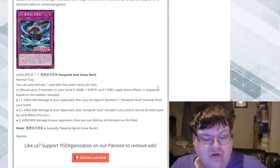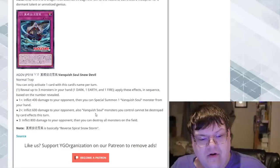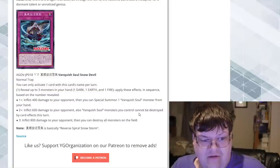Then we have a trap card: Vanquish Soul Snow Devil. You can only activate one card with this name per turn. Reveal up to three monsters from your hand — one DARK, one EARTH, one FIRE — and apply effects in sequence based on the number revealed. Revealing one or more lets you ping your opponent for 400 and special summon a Vanquish Soul from your hand. Revealing two or more inflicts 600 damage and Vanquish Soul monsters you control cannot be destroyed by card effects this turn. Revealing all three inflicts 800 damage and lets you destroy all monsters on the field, which is really weird since the Vanquish Soul you just revealed also gets destroyed.